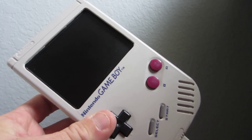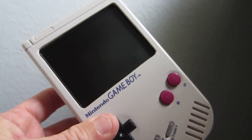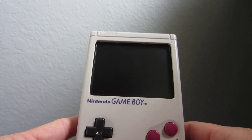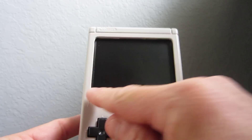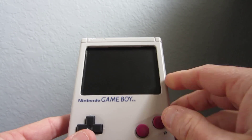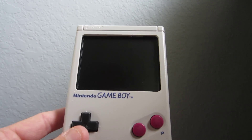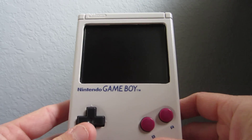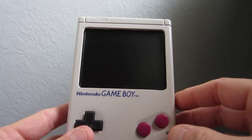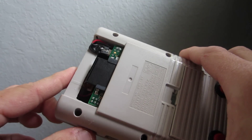I couldn't ever get Emulation Station or the emulators to run well with that portrait layout, so I ended up opting to go with a landscape layout. And given that, why not bump the screen size up too. Using a Dremel, I trimmed out most of the original Game Boy window, then used black electrical tape to border the frame so you wouldn't see the silver. Once that was done, the next step was to mount the board into the actual Game Boy for the controller.